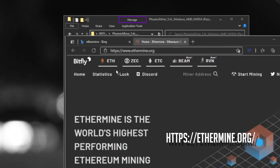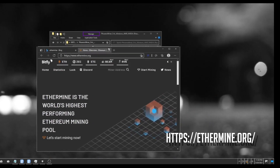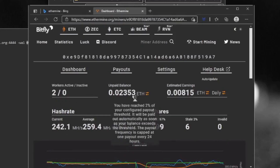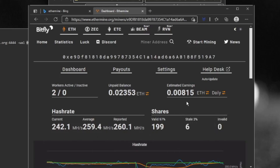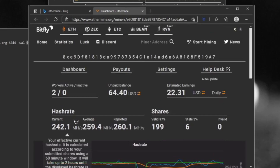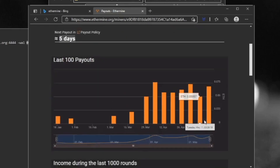Let's go to ethermine.org — this is the Ethereum pool we are mining to. Go to that site and enter your Wallet ID in the search bar. You can see your current mining stats: the unpaid balance is 0.235 ETH, going up to 0.815 ETH total, and the total hash rates are shown. If you click on ETH it converts to dollars — roughly $22 to $24. You can also check the Payouts tab to see when you'll receive the next payment.